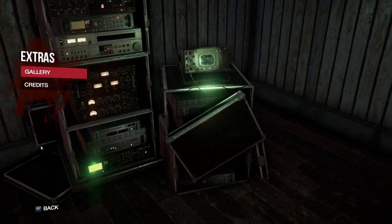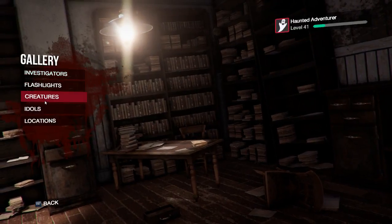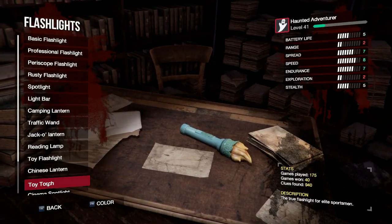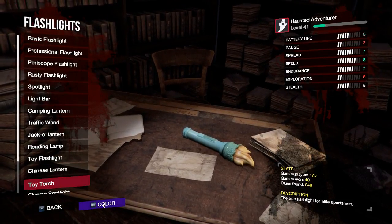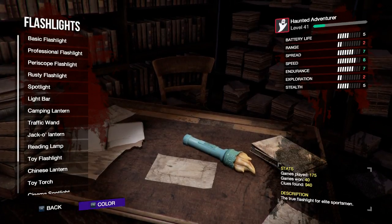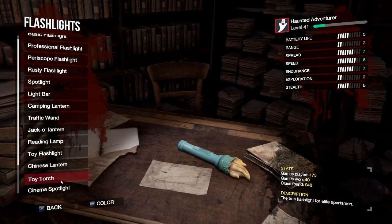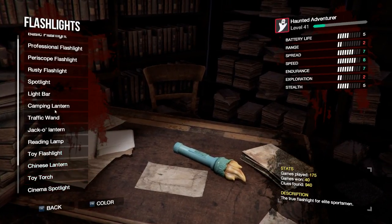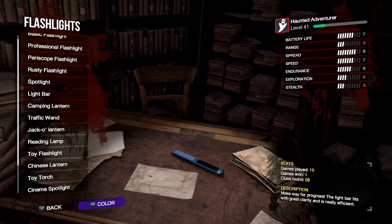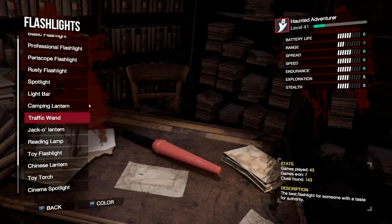I wonder if we can see the flashlight skins in the galleries. Let's go to Toy Torch - oh, color control! Wow, I could do this all day. Let's pick the ones we've used though, let's just be pretty. I like blue, so that's kind of neat for the light bar.